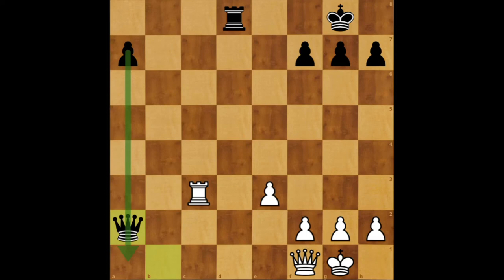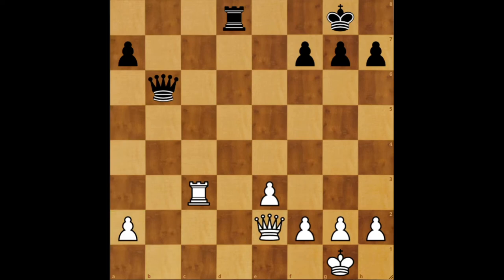But besides this, that is not the solution because there is a much stronger move here, and this move is Qb2. In this position white resigned because there is no defense against all of black's threats, which arise due to the back rank weakness. Let's look at several possible defenses.